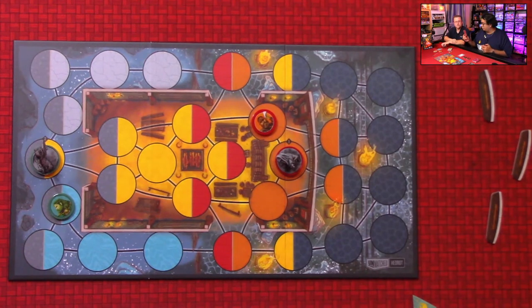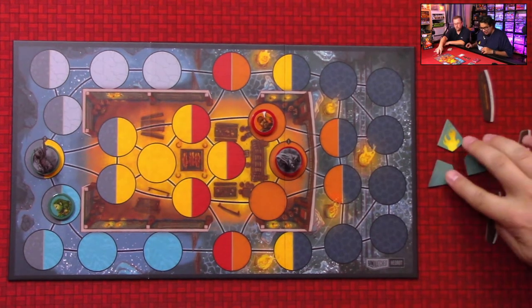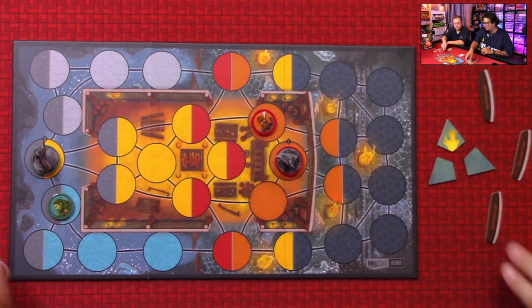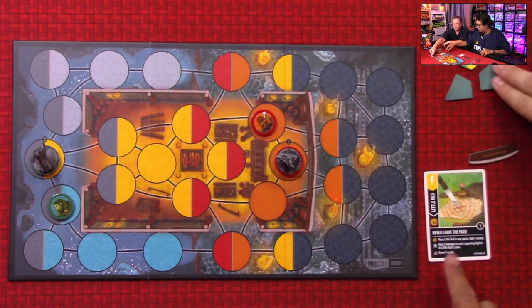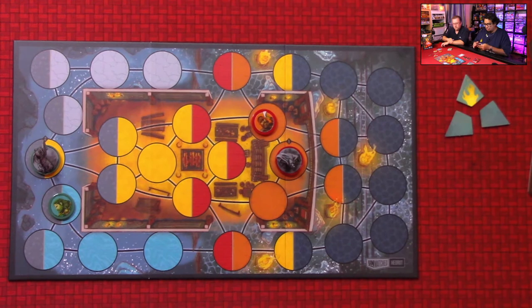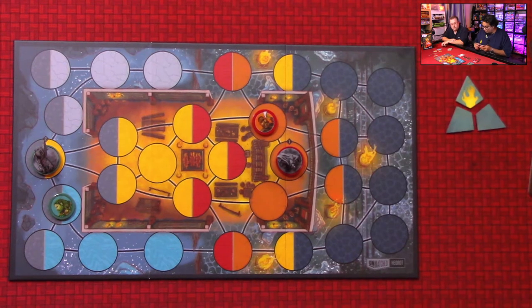The younger player goes first — that's me. For my first action I'm going to play a scheme card called 'Never Leave the Path.' Because my basket already has a wild symbol, I get to trigger any one of the symbols listed. I'll trigger the 'draw three cards' effect. That card goes to my discard and I draw three cards.